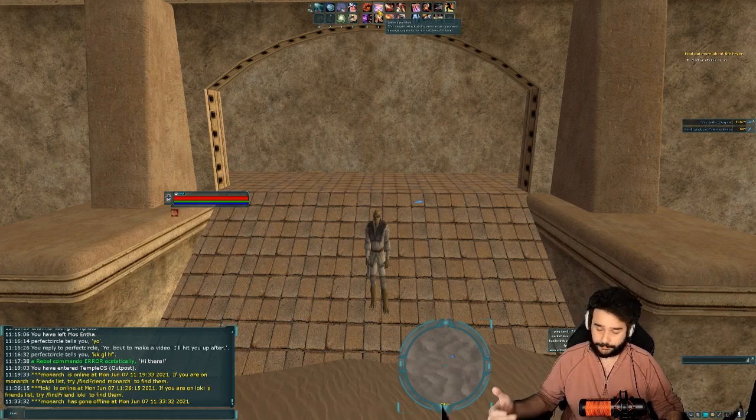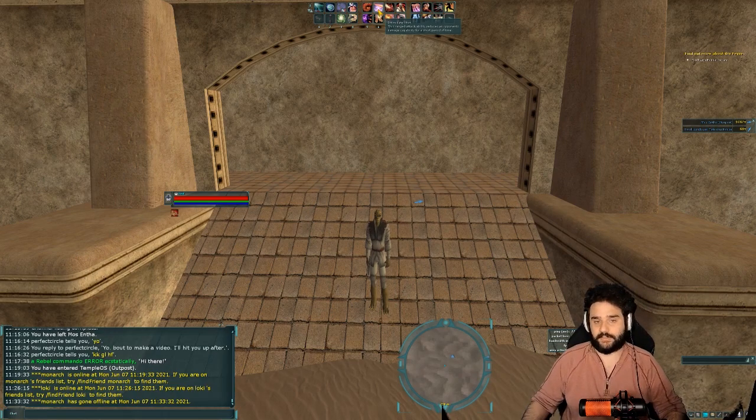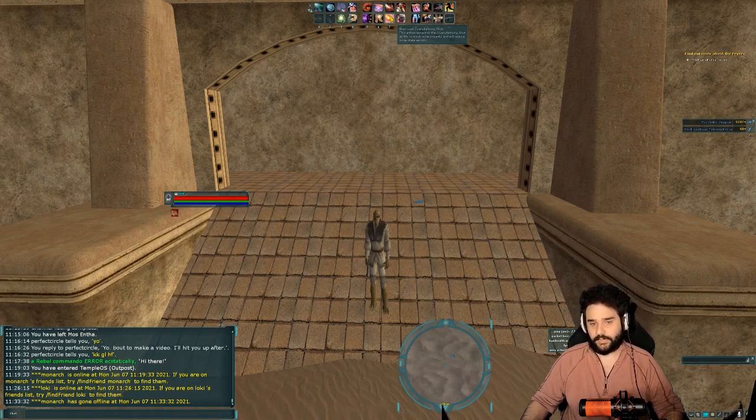Intimidate Shot is also really good — it straight up lowers people's damage regardless of their accuracy, which is really nice. Overwhelming Shot is a debuff that will help your other debuffs stick a bit better. I suggest using it before Intimidate Shot, but since time-to-kill is pretty fast right now, if you miss it I probably wouldn't wait for it to come off cooldown — just try to land Intimidate Shot anyway. You also have Low Blow, which is an attack speed slow that makes your target's cooldowns longer.